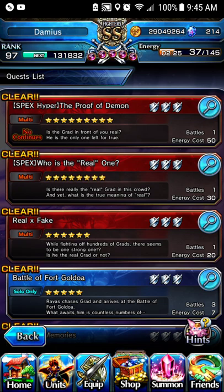Whereas, there are times where I'm doing the Proof of Demons and I'm hardly getting one. Mind you, I'm wasting 50% energy each time. So, the best way to actually get grad up to max luck is to just do SPEX. Don't work hard, don't bother.